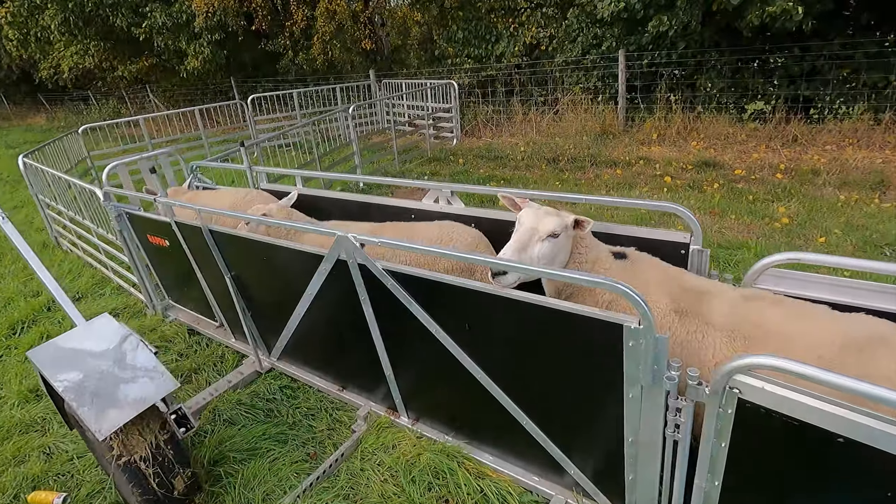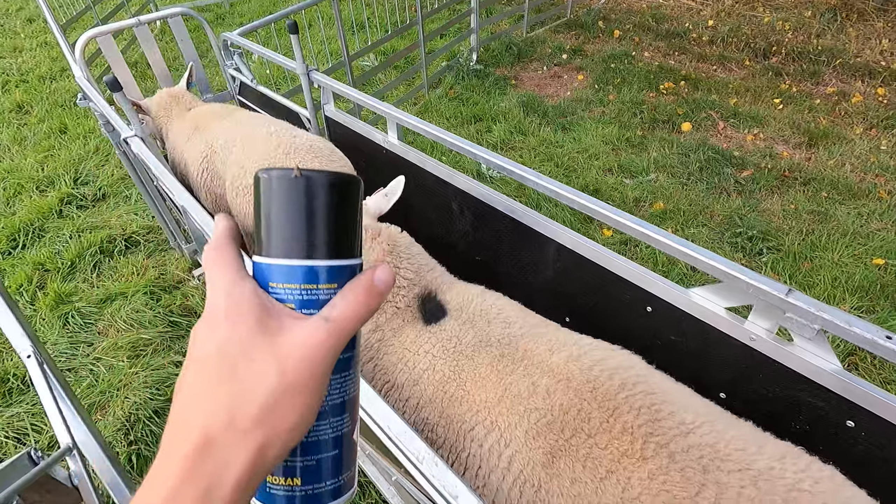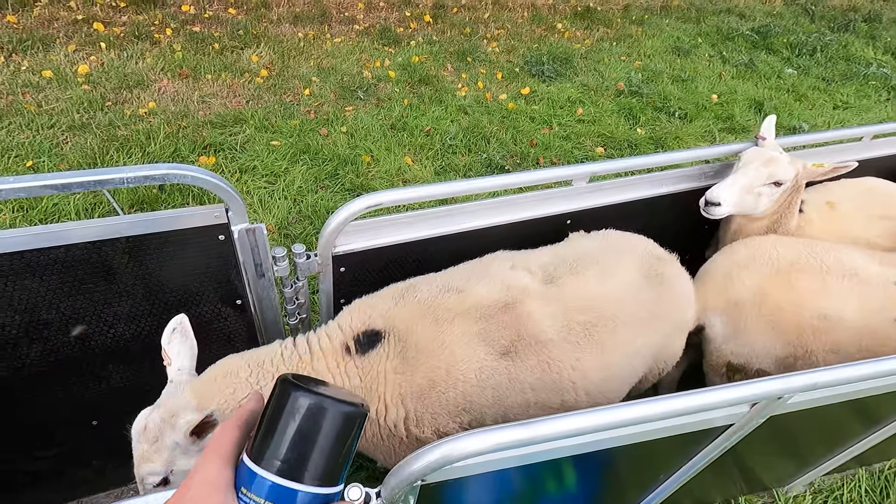As you probably saw if you watched the fertility test video, Goliath isn't going to go to as many ewes, so he's going to have 30 ewes. All the rest are going to have 40. So that is the plan - fairly even groups.